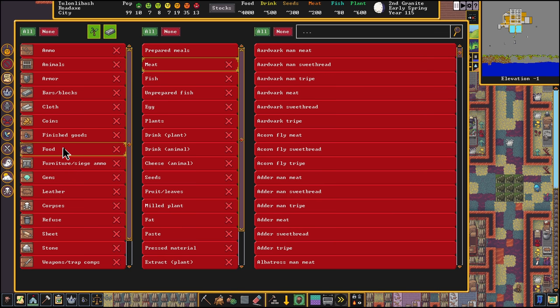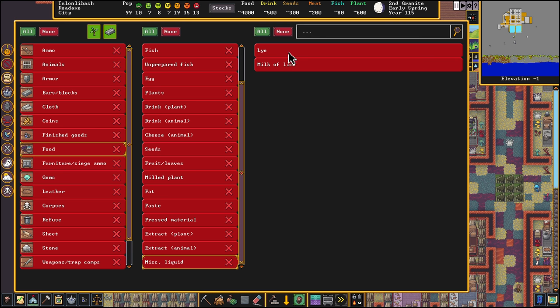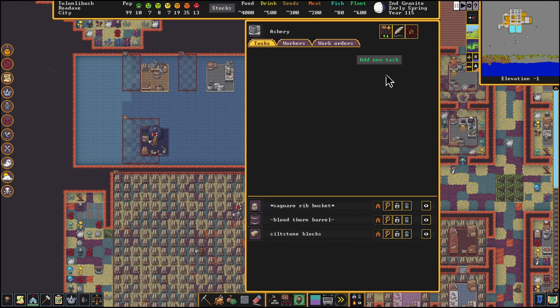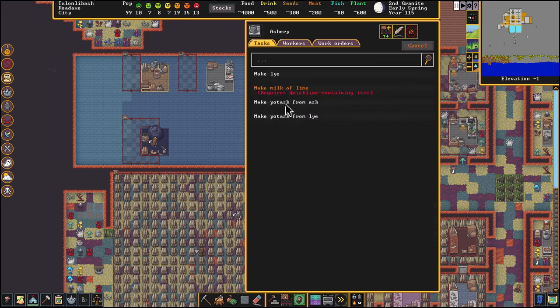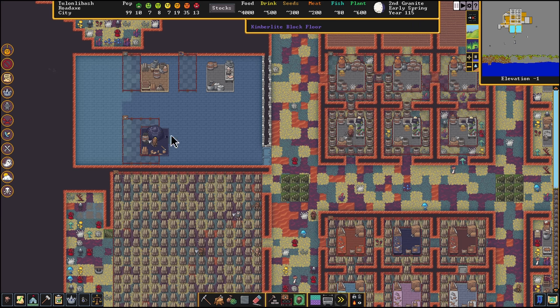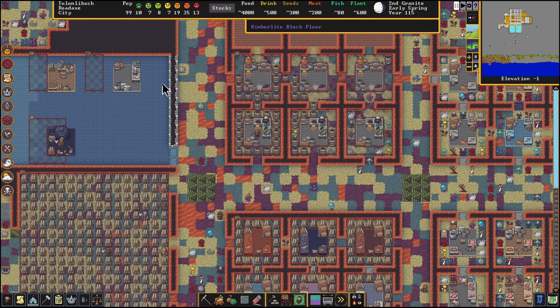This custom stockpile is going to be a food stockpile. All the way at the bottom of the list for food there's Mystic Liquid — we're going to enable lye and milk of lime. Then in all the other stockpiles we're going to disable lye and milk of lime. In the ashery we're going to add a new task and make lye on repeat. So they're going to take the ash and the empty bucket, combine them in the ashery to make lye, and then in the soap makers workshop we're going to combine the lye with tallow from animals to create soap.